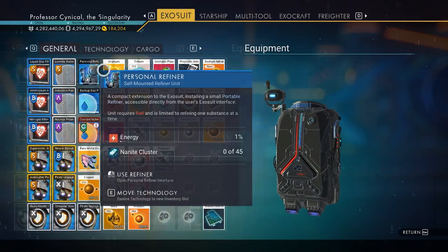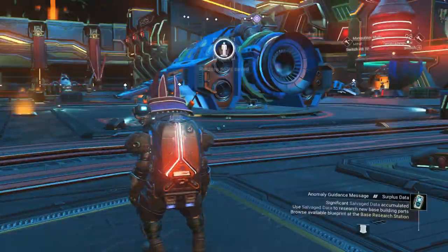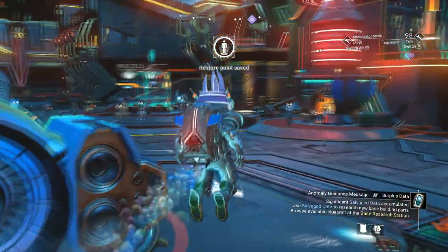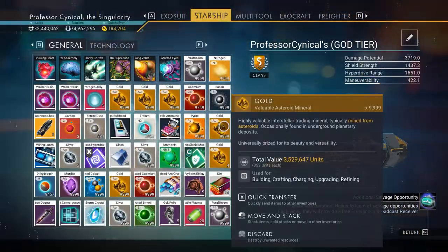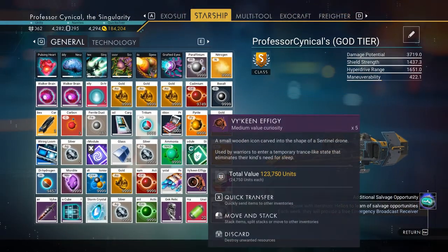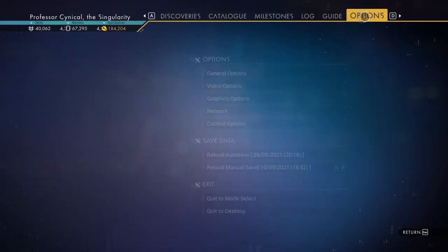Once you've done that, jump in and out of your ship — that's going to create a save point. Then go back into your personal refiner and pull that salvage data back into your exo suit. Once you've done that, find a random person in the anomaly and give them an item — it doesn't matter what item. Then make sure it says 'send' and reload your autosave.